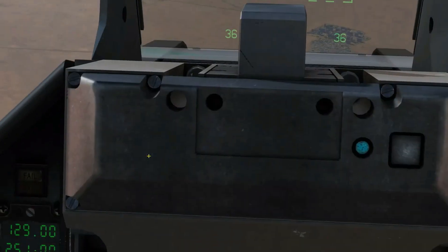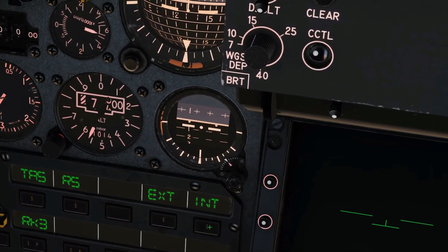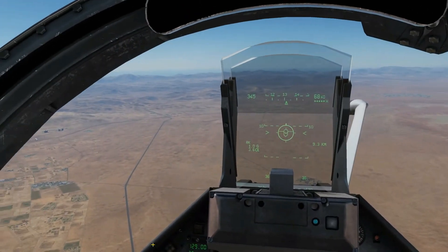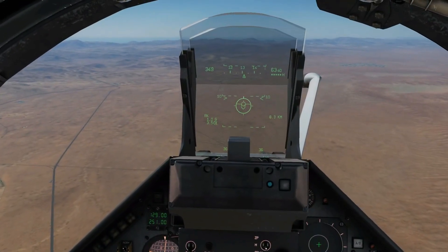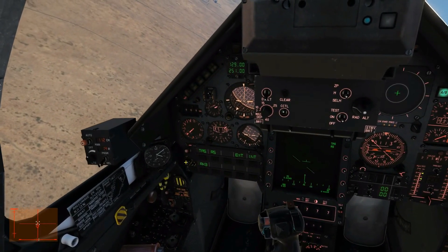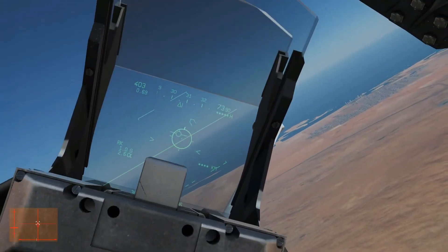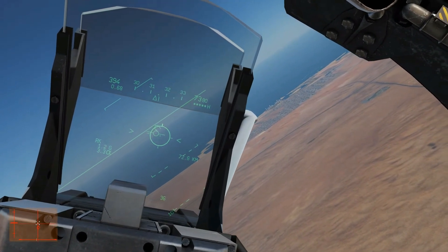We can also choose which pods we use: just the exterior pods, interior and exterior, or just interior. We might as well use all of them at once. Next, I've got to go find the target, get an appropriate dive profile and go for the attack. We need to ensure that we have master arm on — we're ready to fire. Master arm is on. We're going to turn our gun arm on as well — it's already on because we're going to use our guns after this. We're going to gain a little bit of altitude and maintain speed at about 400 to 500 knots.